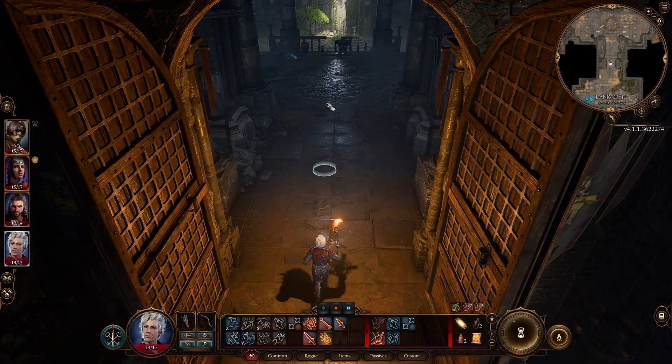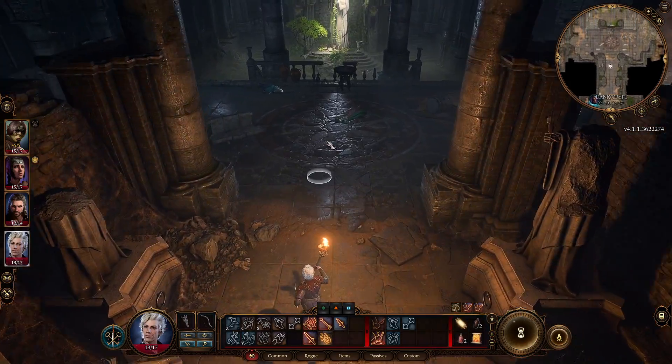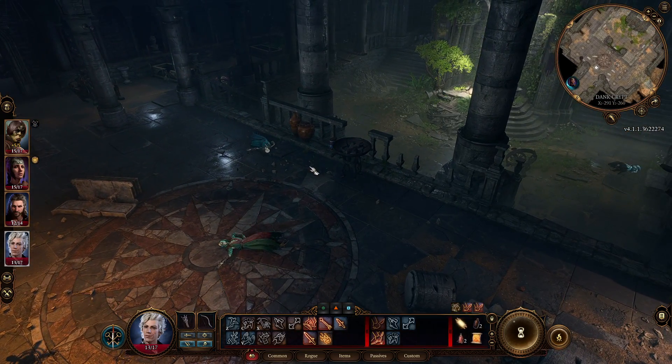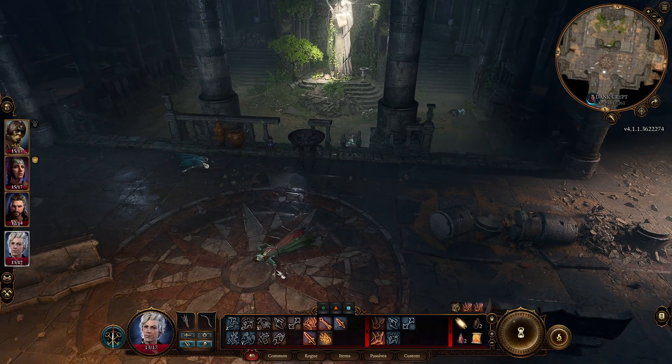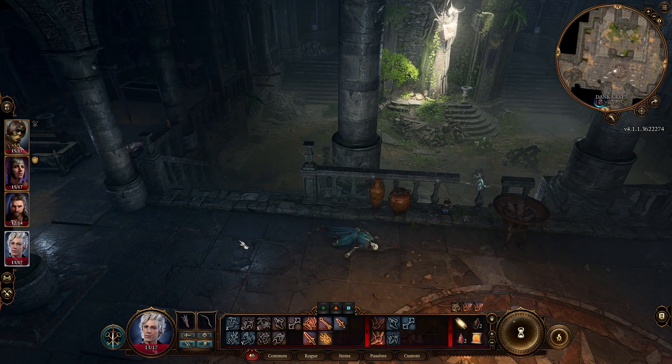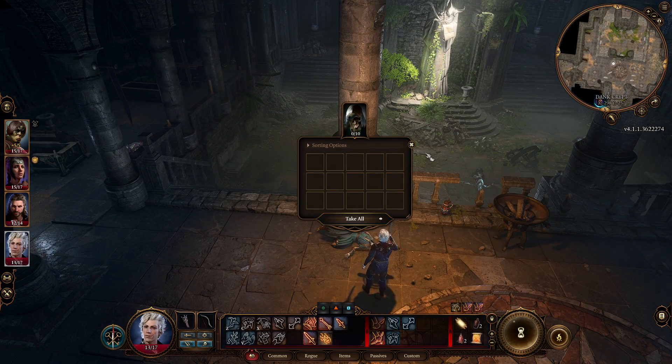Go back, and with the key you found you can open this door. Then we're in another area. Come here and loot all the guys on the sides because there is useful stuff here. You will find enemies called scribes.